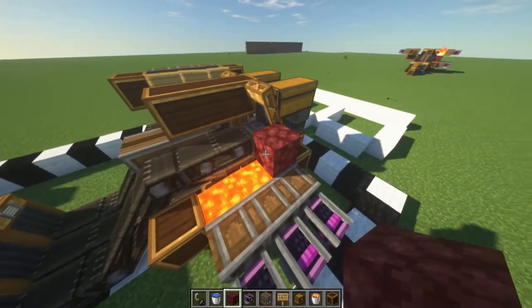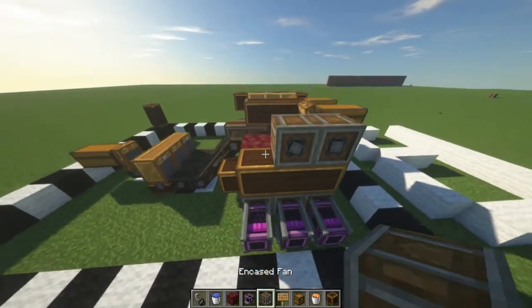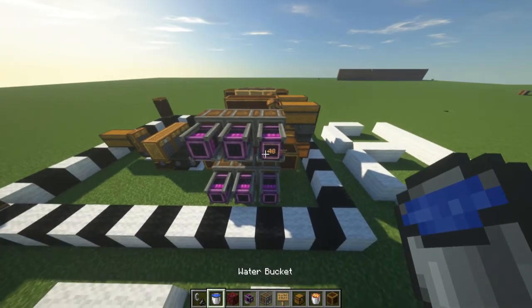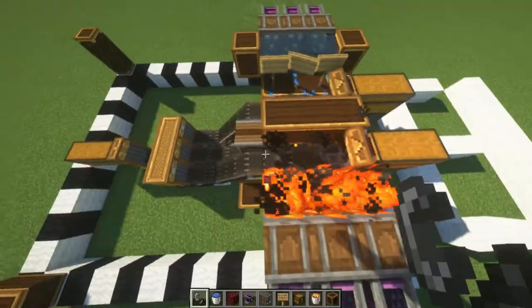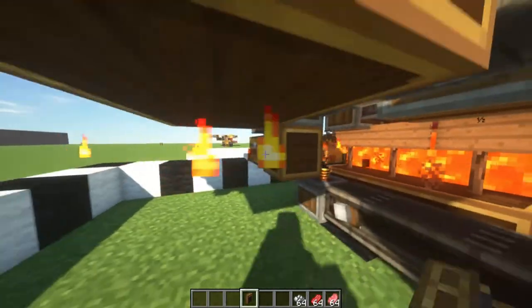Now we're going to have the fire. We're going to place 3 netherite blocks there, and then 3 encased fans and the creative motors up to the max. And then we're just going to place this with fire. I forgot to place the brass funnel.